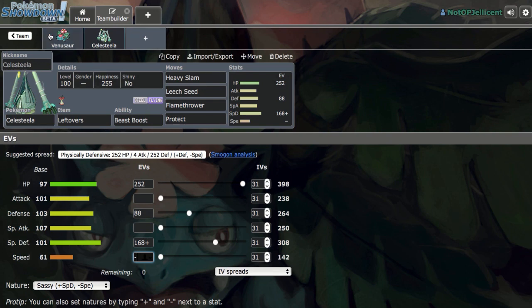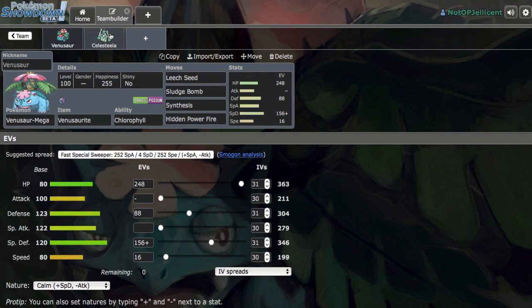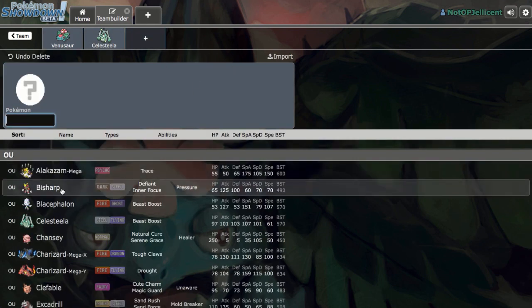The problem with Celesteela and Mega Venusaur is they're both worn down by hazards. Rocks can make threats like Choice Band Zygarde or Hoopa able to knock these Pokémon out in one hit. So some form of hazard control could be very good for the team.